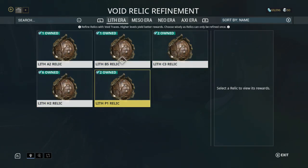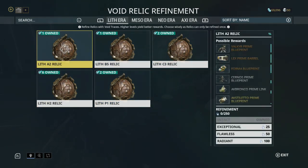Each of these relics have a selection of possible rewards, and you can see the percentage chance on the right-hand side. We've got a good chance of getting Valkyr Prime blueprints, Lex Prime barrels, Forma blueprints — at this point in the game I'd probably go for the Forma. Then you have an uncommon chance for Cernos Prime blueprints, Ak Bronco Prime links, and a rare chance at getting an Ak Stiletto Prime blueprint.